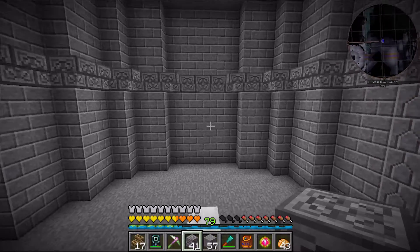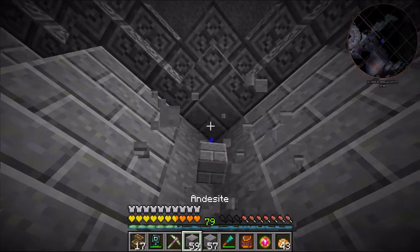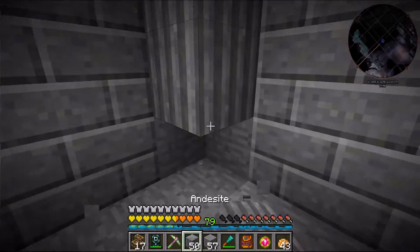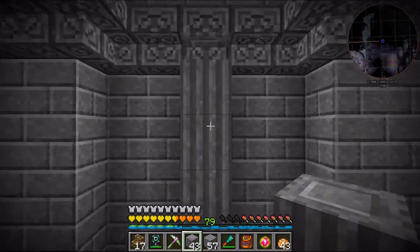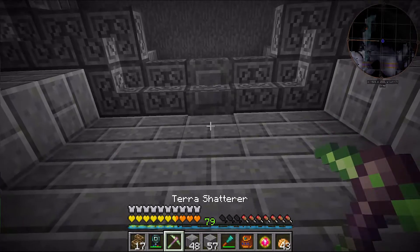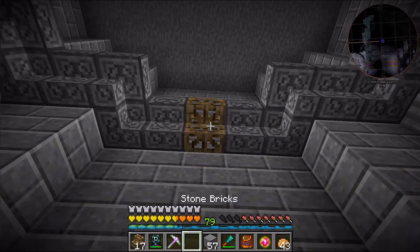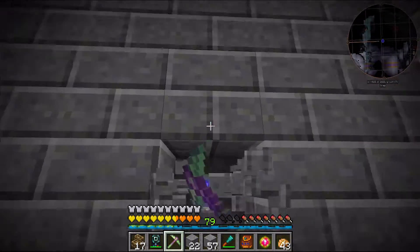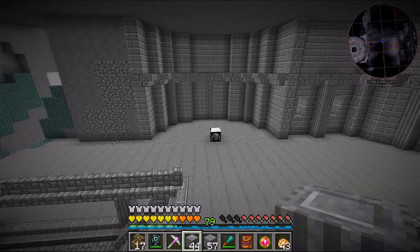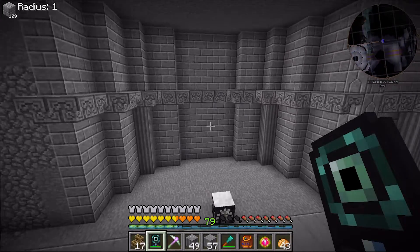I might put some of these andesite pillars in here — I might like, change this block out. That might actually work, and maybe in the center. Eh, that kind of pulls it in a little bit, so I probably don't want that. And it looks like I messed up. Would it look weird to have it offset in here? It might look weird. I don't like it flush against the wall like that, so I'm just going to take that back out. I might do something different with that.